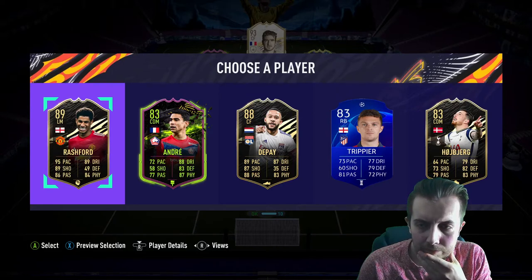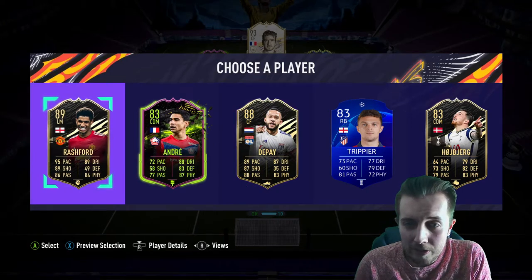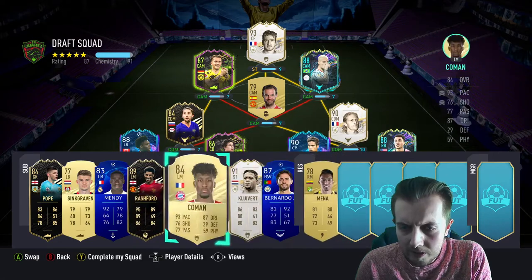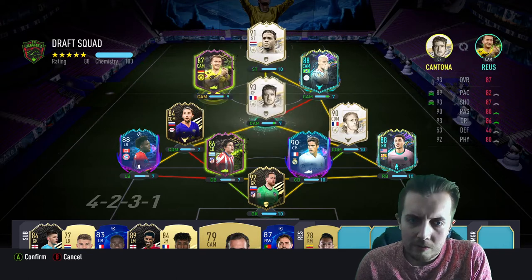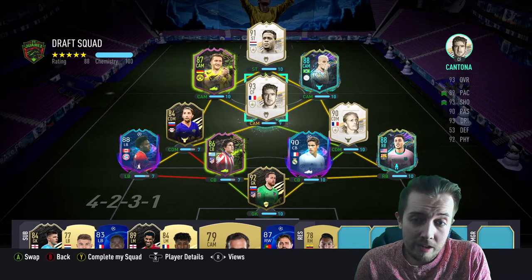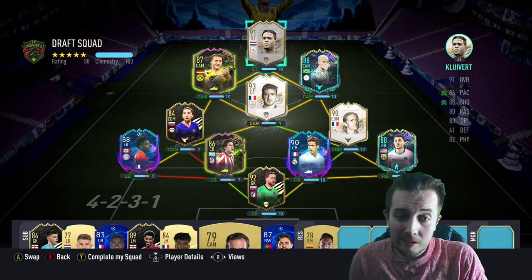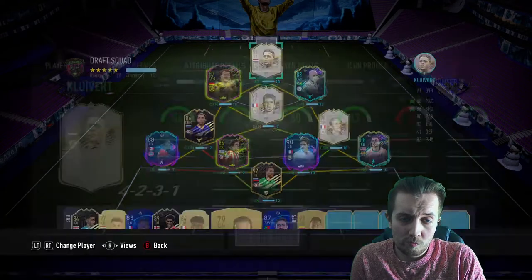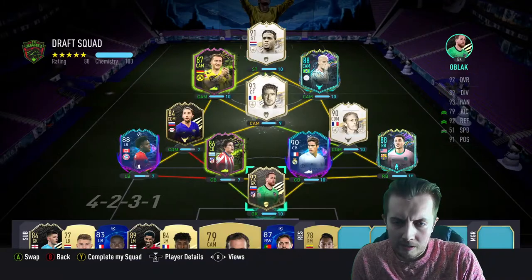Depay, Rashford — Depay is not a bad shout, Rashford is not a bad shout either. We'll take Rashford as a super sub. So this is kind of what I'm thinking — do that, gets everybody on 10 chemistry besides the main offenders. That's not bad at all. Got a pace card 8 and 8 — 94 pace, perfect shooting, dribbling's a bit eh but it is what it is. Not bad.